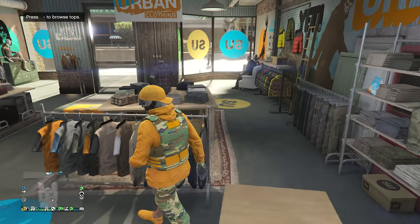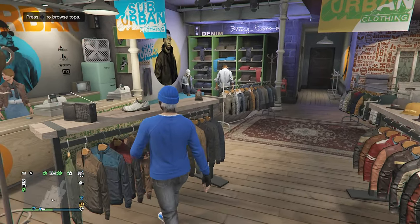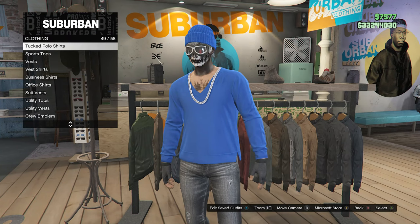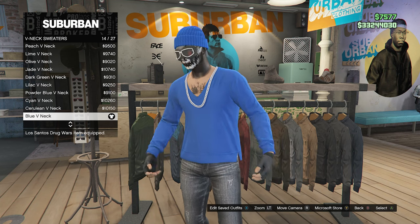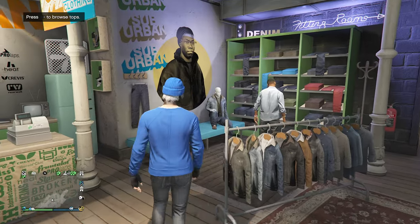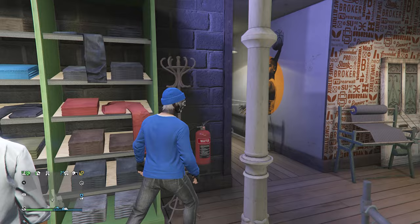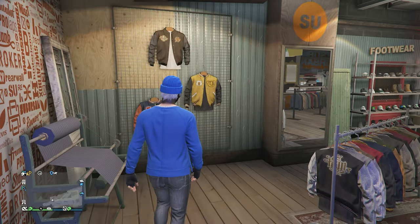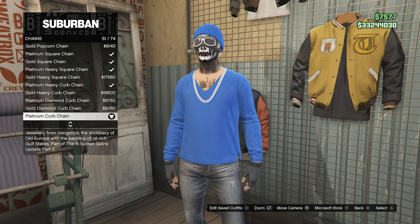Now let's move on to the second outfit. You're going to want to go back over to your tops, scroll down until you find v-neck sweaters which will be on slot 42, and equip the blue v-neck on slot 14. After you have done this, back out of your tops, go over to the pants section, click on jeans which will be on slot 1, and equip the faded black jeans on slot 14. Whenever you equip these jeans, back out and go to your accessories, click on chains which will be on slot 1, and equip the platinum curb chain on slot 51.